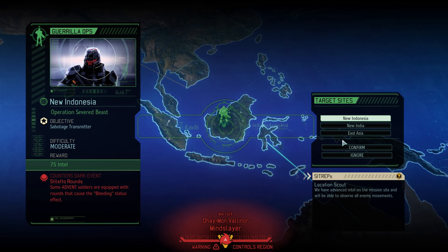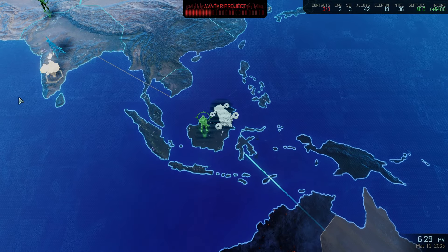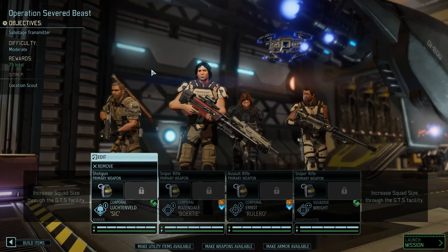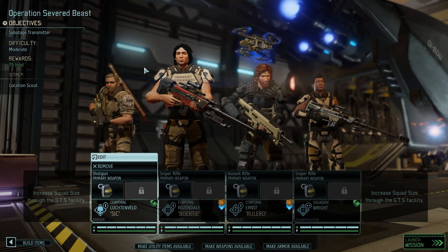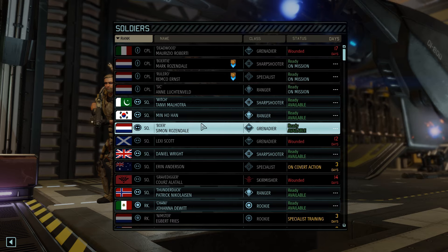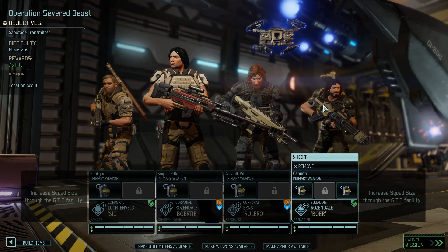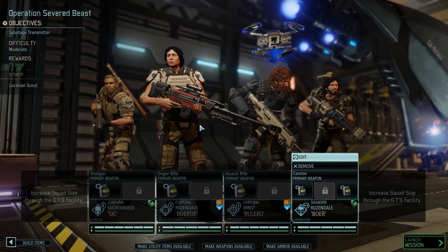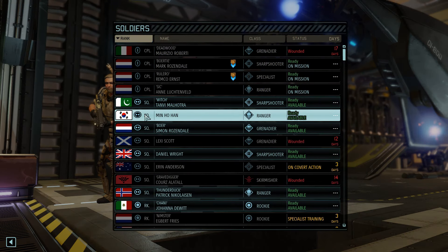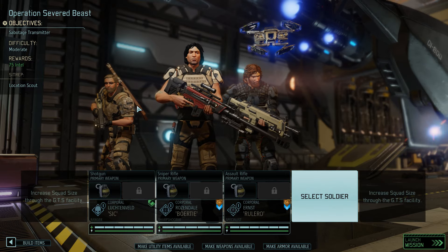Sabotage the transmitter is also a shitty mission to play — we have to rush pretty fast, except maybe not so much in this setup because we have a little more time than usual. Looking at the squad, we don't want to take two snipers. We have two rangers and a grenadier — grenadier could be good actually. This setup is me and three of my friends, which I kind of like. Let me check quickly — Thunder Duck is available too, so we could take Thunder Duck on this mission.